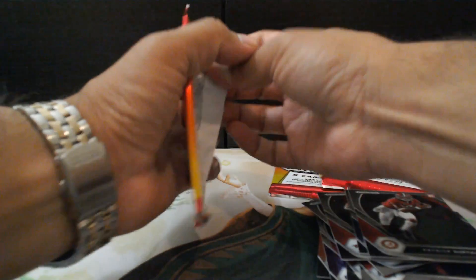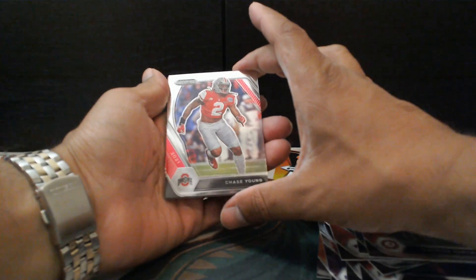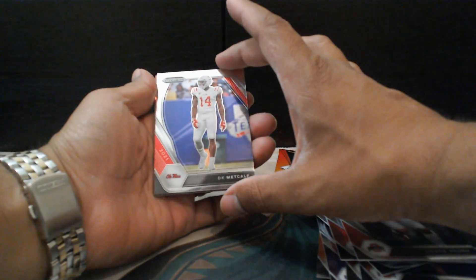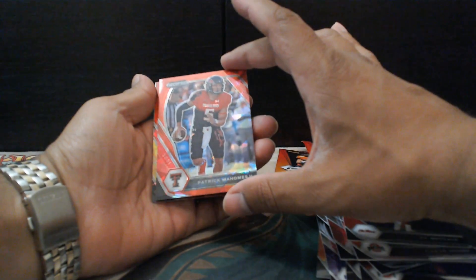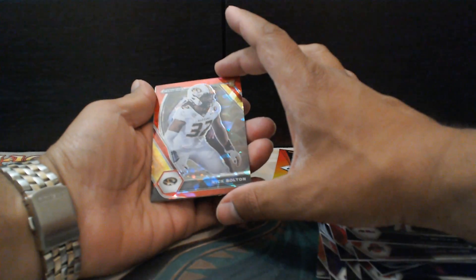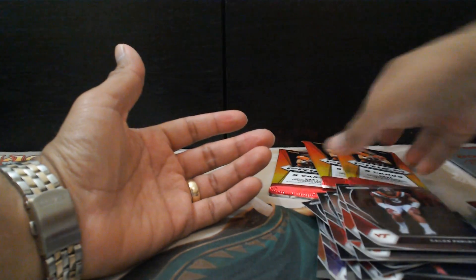Here we go. Chase Young — almost Ohio State. DK Metcalf. Patrick Mahomes II — Red Prism, that looks pretty good. Nick Bolton — rookie card, Red Prism. Caleb Farley. That's that.